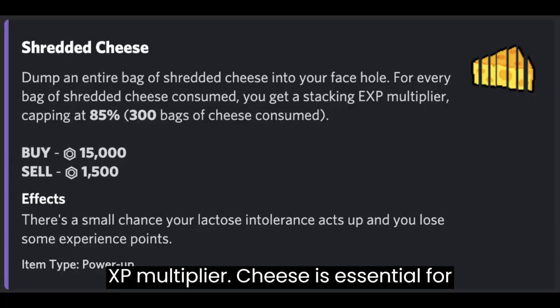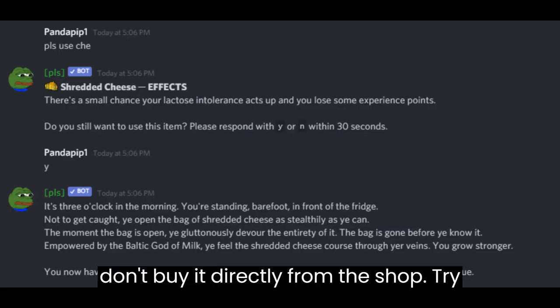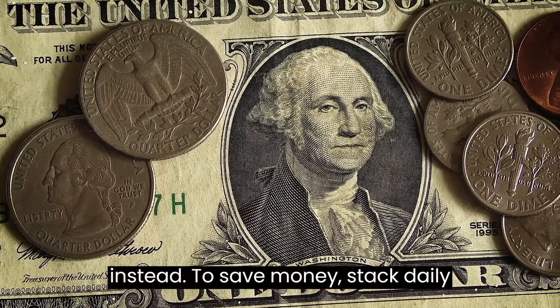Use Cheese for Max EXP Multiplier. Cheese is essential for increasing your EXP multiplier, but don't buy it directly from the shop. Try trading with other players instead to save money.